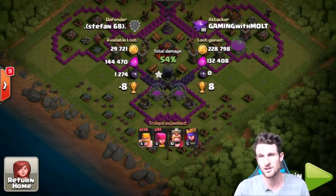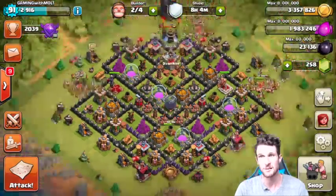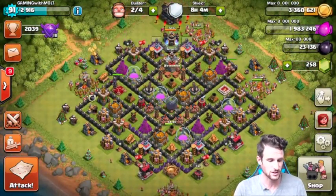Initially if you'd looked at it you would have seen all the loot that was in those collectors. Either way guys, with Barch, 228,000 gold and 132,000 elixir is not too shabby. I had to decide on what I wanted to go for and I didn't want to fully go for that dark elixir because we already have 23,000 of it, which is a really really good amount.